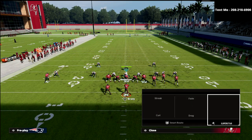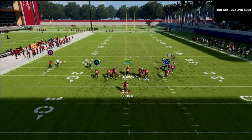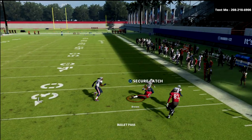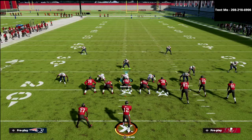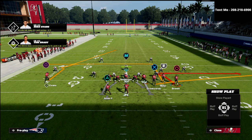What you're going to notice about this route is your post route over the middle will be man, your option route will be man, and then your little zig route right here — you notice you can pretty much throw that against any coverage and that zig route will be wide open. So that's another reason why this is such a good concept.